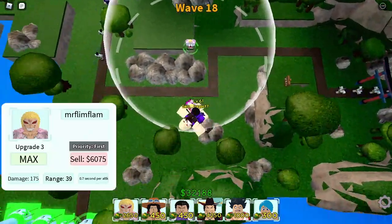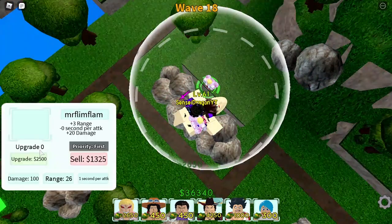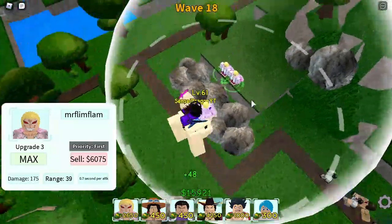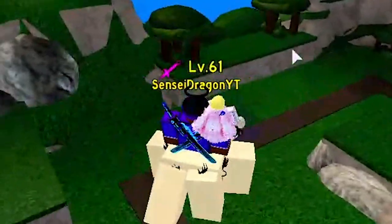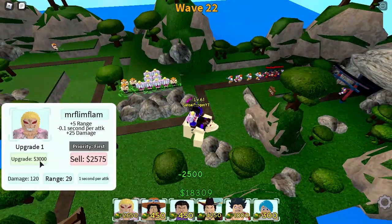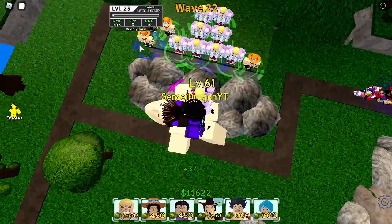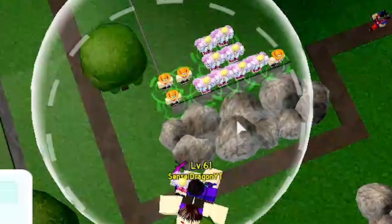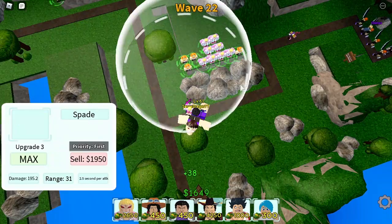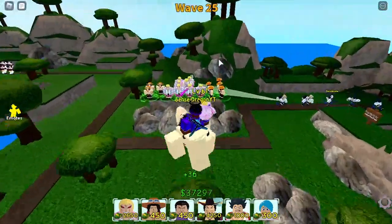Doflamingo has some pretty nice range. We can place him more to the center so he can attack the whole entire path. But this man takes like 12,000 to upgrade to max — he is expensive. Look at that range though — Doflamingo is basically soloing this. We got all our Doflamingos placed down and they are just shredding all the units passing by. Ace has really nice range too, so we're placing Ace more to the edge to utilize his big range. All Aces are set to priority strongest.